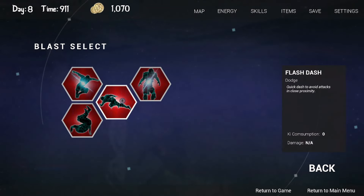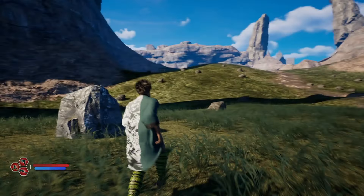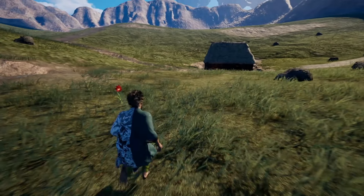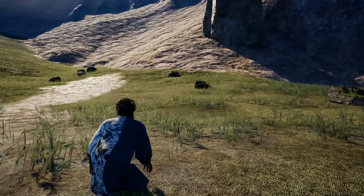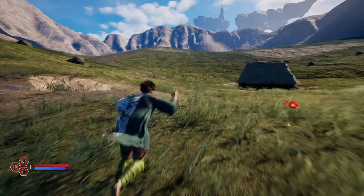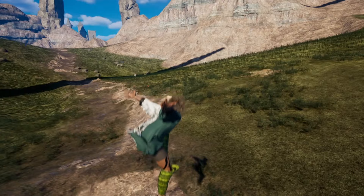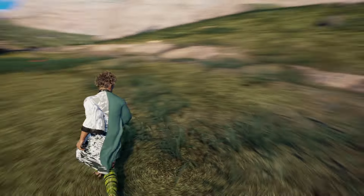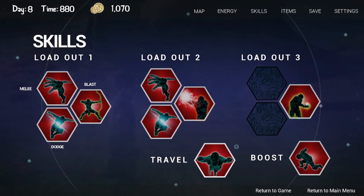Next up we're going to equip Flash Dash — it's just a quick dash forward, and you can use it in the air as well. Next, let's equip Light Roll. You can't do it in the air, but you just spam forward and G. It looks like you can't change the direction, but this is just a demonstration of the animation.